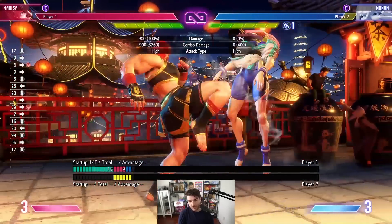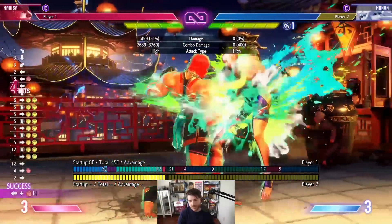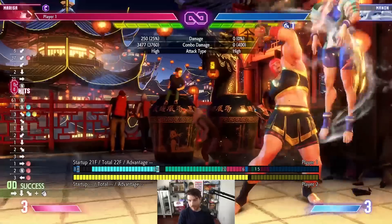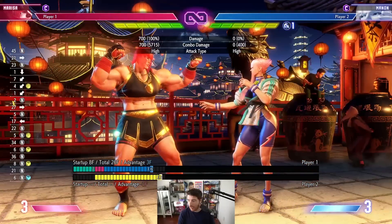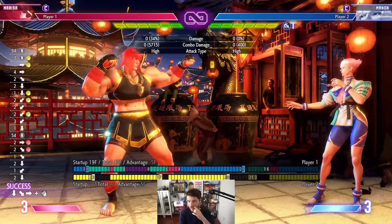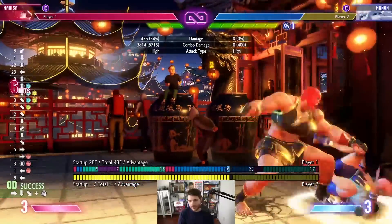She also has a meterless launcher off of her heavy buttons, like forward heavy kick or back heavy punch - which is the Corsicle back move. With drive rush you can extend combos and get corner carry, or you can spend EX gauge and they crumple so you can punch them. Her mid-range is super good, that move goes really far, and you can mix between the different charge buttons and get juicy hit confirms.